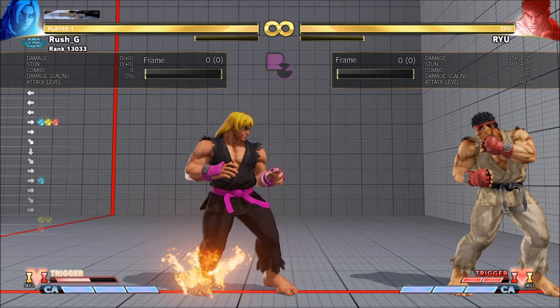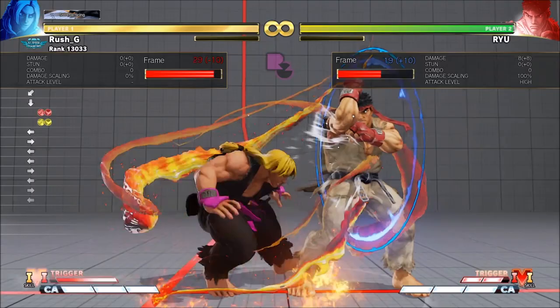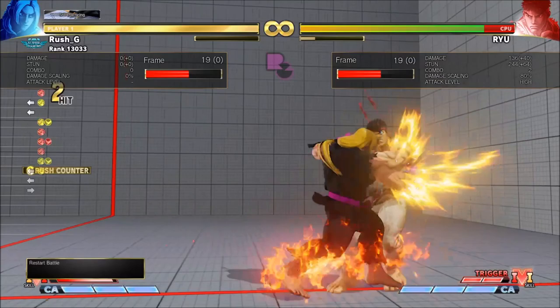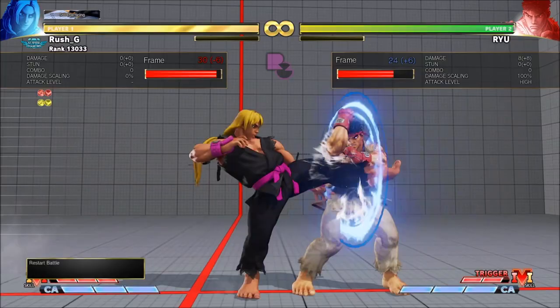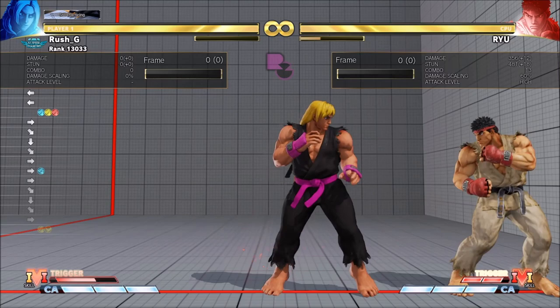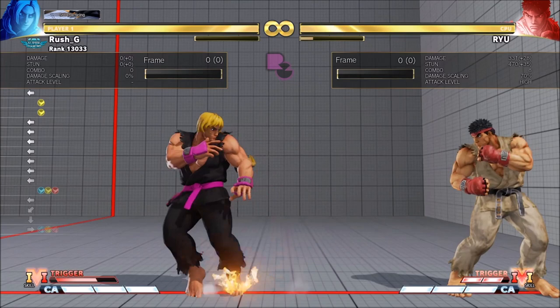Step kick activate is a special case because it's plus seven on block. You can use stand heavy punch and that'll get a crush counter. You can also do crouching medium punch in that situation, but if you do it too early it's a true string - you have to delay it, which isn't that easy. You can also use lion breaker but that's a difficult one-hit confirm after plus frames.